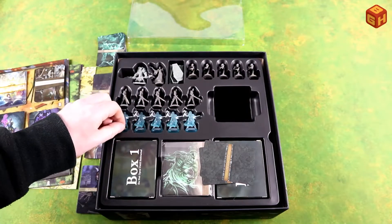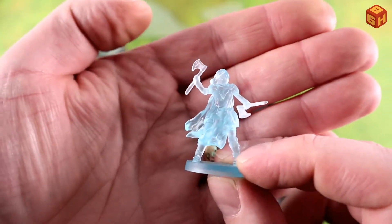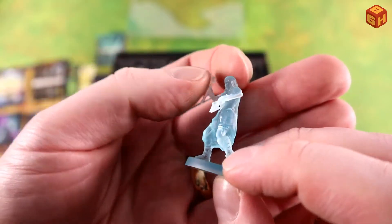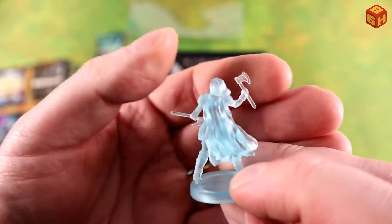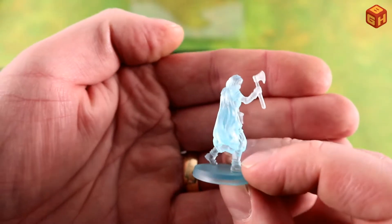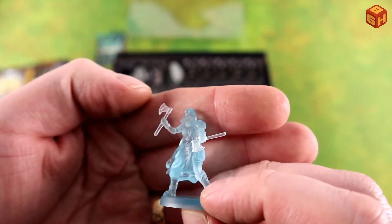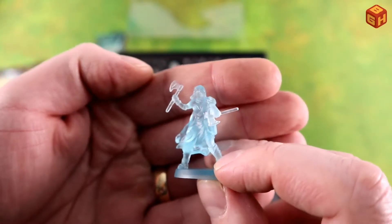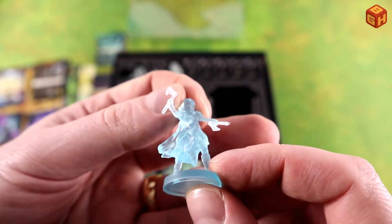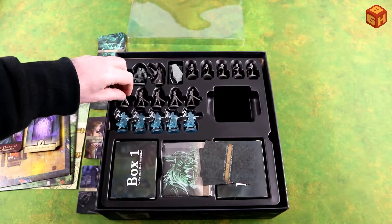So we have these ghosts here in a translucent blue plastic — so it's a bit hard to show you the detail on these, but it's pretty cool. Two axes, I can make out the face. Six of these in the box.